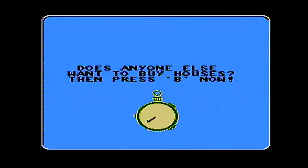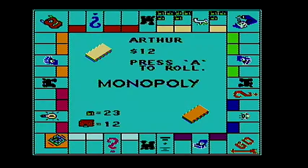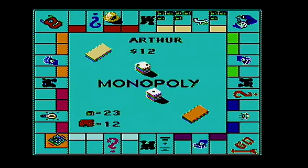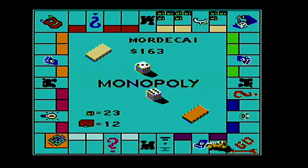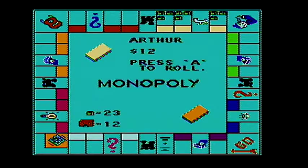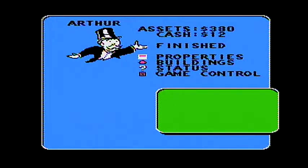Let's put two houses here — I'm guessing that will eliminate him if he lands on it. Collect fifty dollars from Arthur. He's still alive. Pay hospital — ridiculous. Arthur survived, but he has to mortgage a property. Which one will we pick?